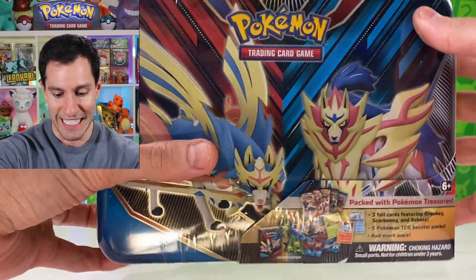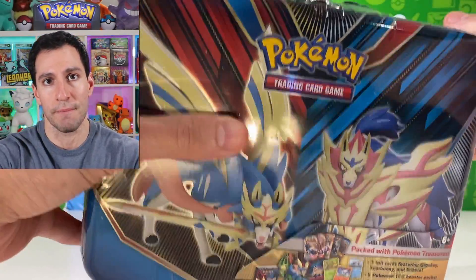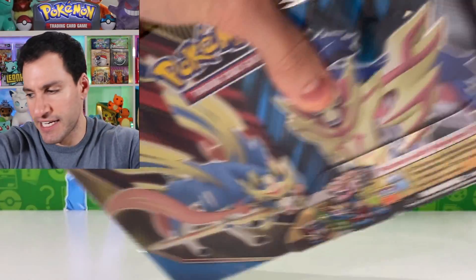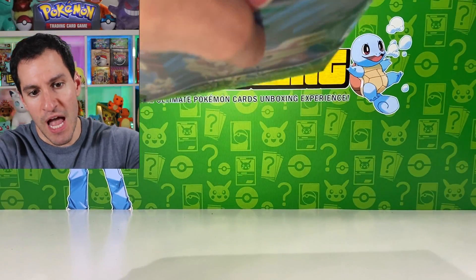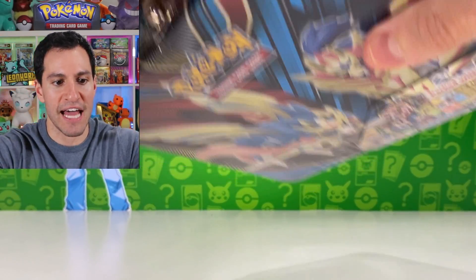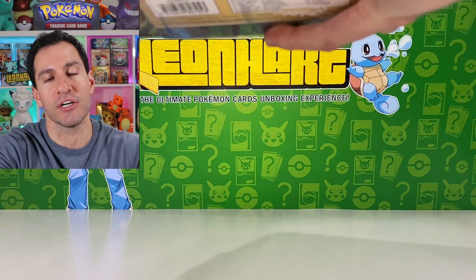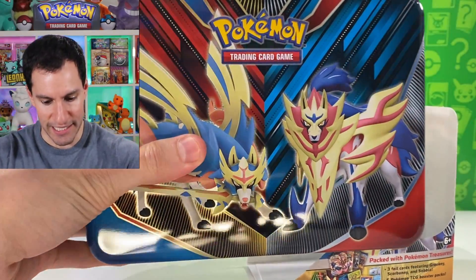Here is the front for a closer glance — sorry if my new light is reflecting off of it. I'm going to open this first. I can't do this without Lisa the letter opener, everybody. I just can't seem to pull the Zashian gold card, which is the chase card of today along with the hyper rare Charizard in breaks.